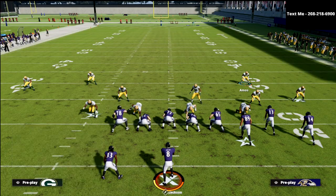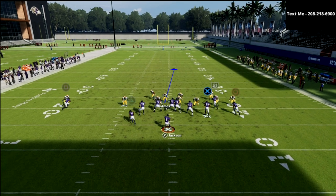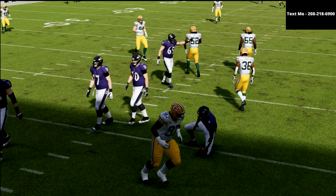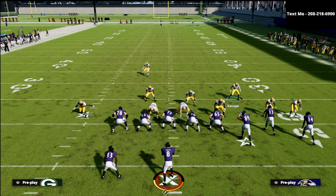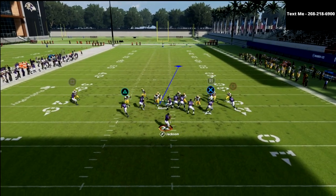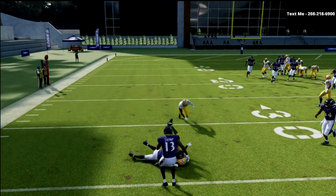When you get that A-gap pressure, I'm telling you, it's very scary for your opponent. They're not going to like that — they're going to kind of rush some throws. If you don't get the pressure, just get a little closer with your user. There's the A-gap, there's the edge — see how they kind of work together. And you've got man coverage behind it, so you're going to force them to throw into coverage.